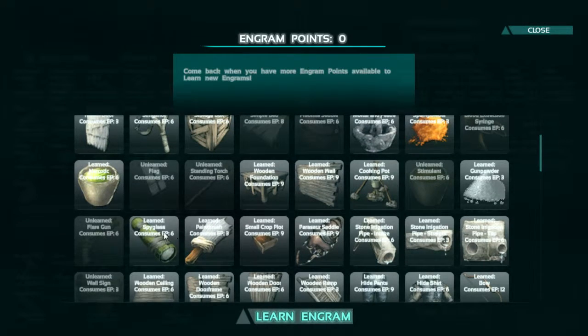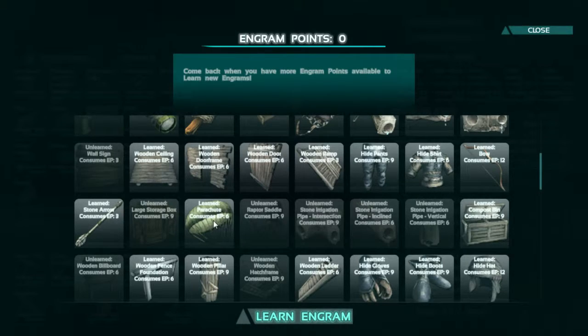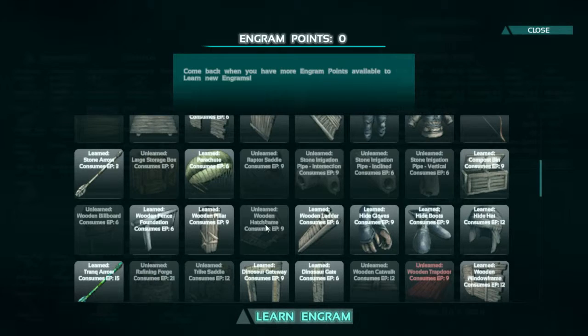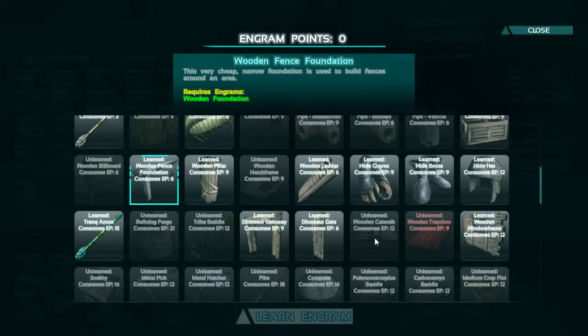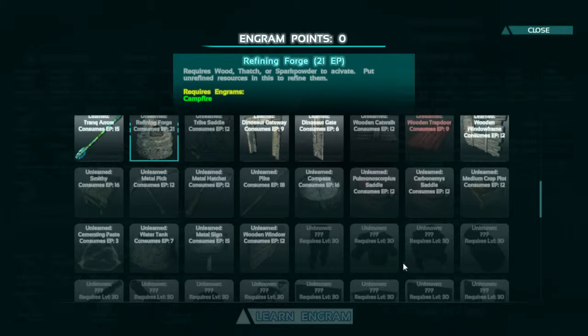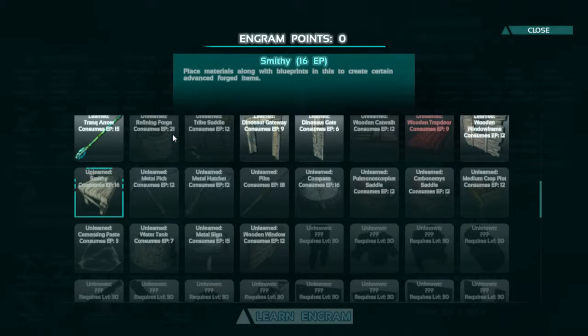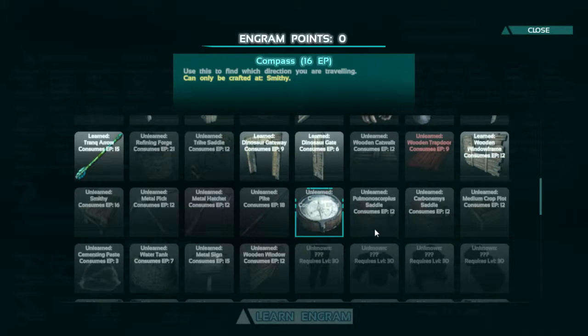So there's a flare gun. We did craft the spyglass, got the whole pipe system, almost all the wood stuff, our bow and arrows, and we even got parachutes. There's a hatch frame and a fence foundation — that's what we needed to begin with; I totally didn't realize that. That's why our fence looks like a house. And there's the refining forge. My next recipes unlock at level 30 — I think it might be plate armor. There's also the smithy, and a watering well. We can even craft a compass at the smithy.